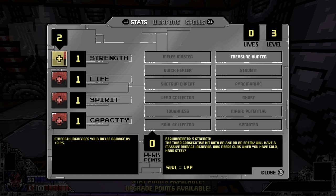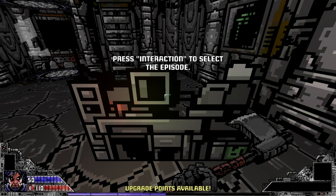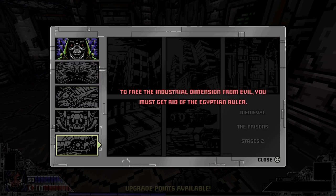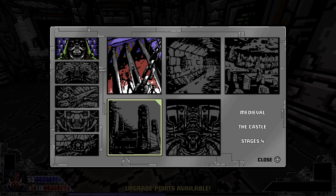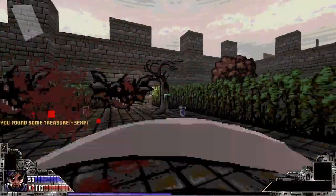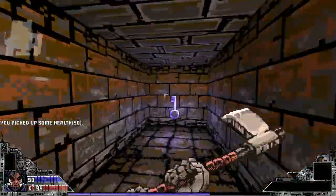Here is where you distribute your stat points from leveling up, and over here are your perks. There are requirements to get these perks — you might have to have 5 life or 5 strength, it just depends. At this computer is where you select the chapter and level you want to play. Each chapter is really an episode with multiple levels and stages under it. When you complete the stages you go back to your hub world to distribute your skill points, stat points, or perk points.